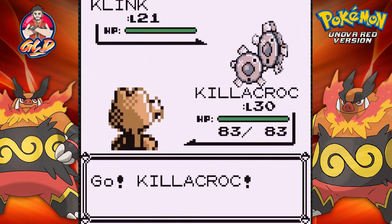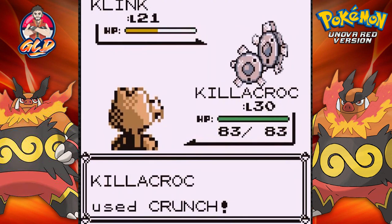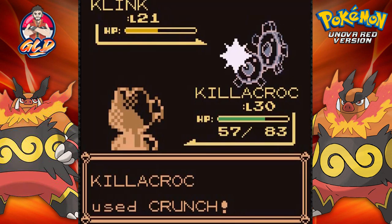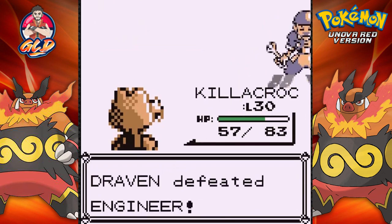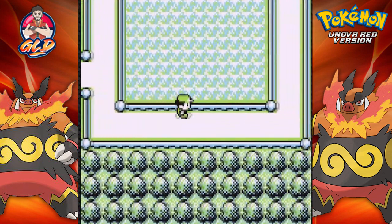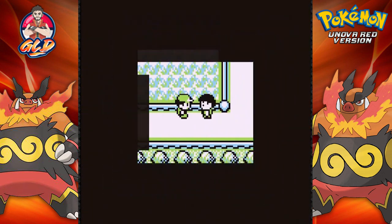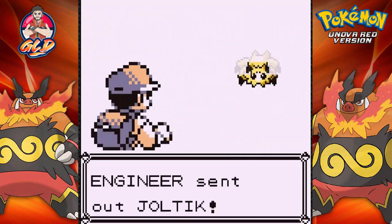Going up against an engineer — he's coming out with a Klink, a steel type Pokemon. There's a crunch — oh wow, it's a repetitive crunch attack. There goes Klink. I'm liking the new moves they're adding. Yes, that was electric — Klink is looking pretty good. I'm assuming you can find Klink over at the Power Plant. Going up against the engineer again and he's coming out with a Joltik — definitely another Pokemon I want to get.